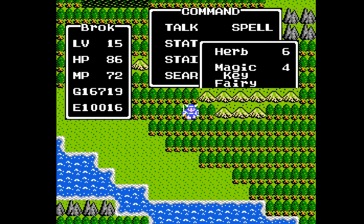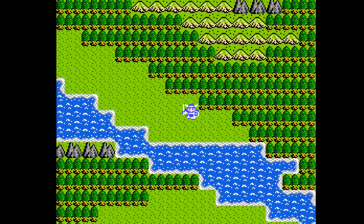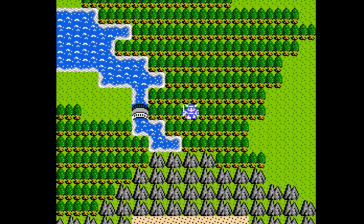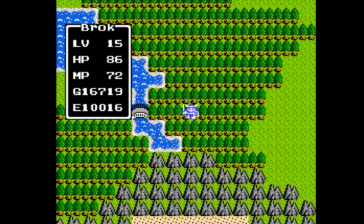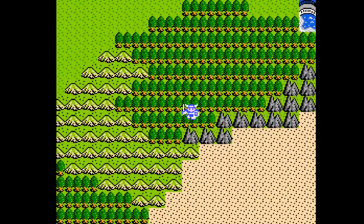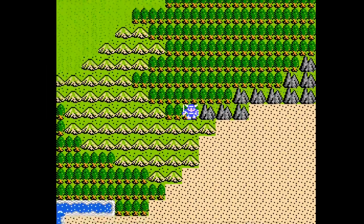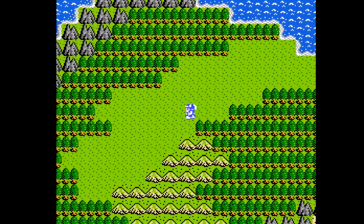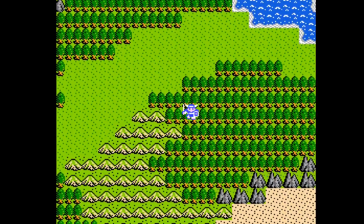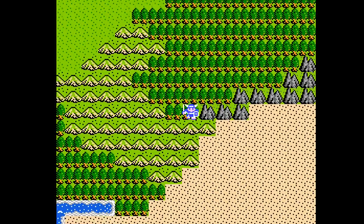Now I'm going to be using the Fairy Water again. We may run into a new enemy - I don't know. If we do, then I will have to fight it and hope I don't die again. The other thing I'll say is that at level 15 we should be pretty much immune to the stop spell, so let's hope that that is the case. Over here this just leads to another coast, which does increase the odds of us getting into a fight to walk over there.